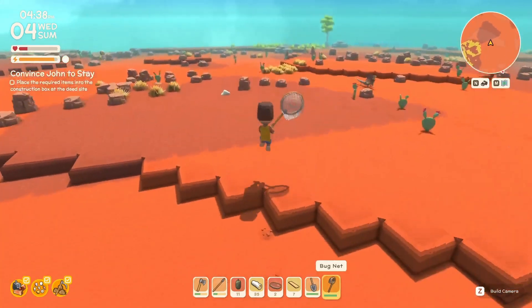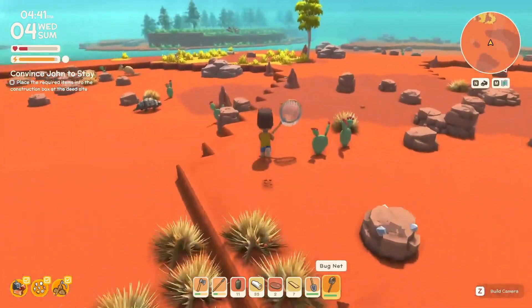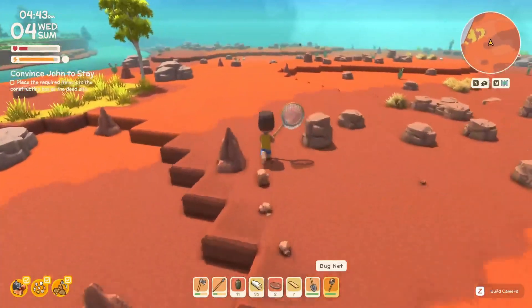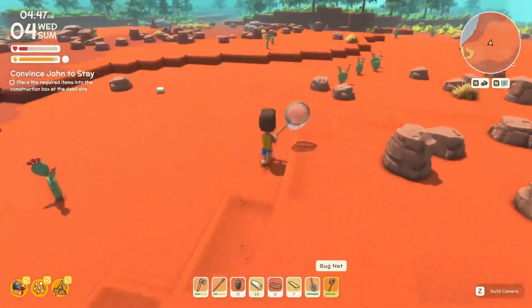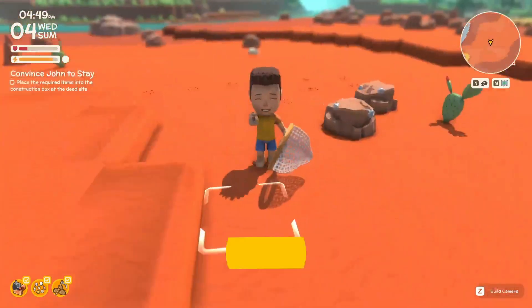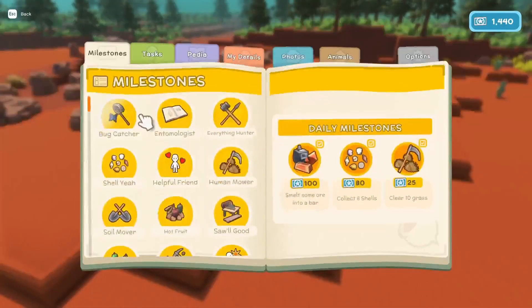Cassowaries are kind of like ostriches but I think they're from tropical islands. I'm not really sure what the distinction is between the two — they definitely look very different. How are you doing on energy? Good — I just got low so I'm heading back but I have 12 of each plus whatever's at the camp. Good, so we have at least 15 or 10. I don't know how many copper.